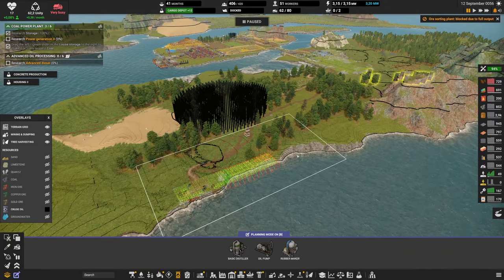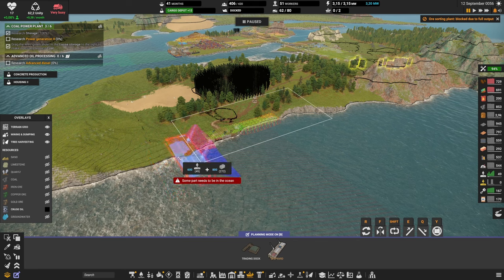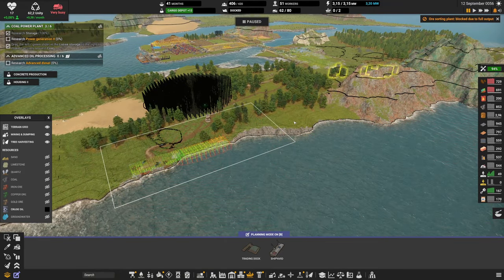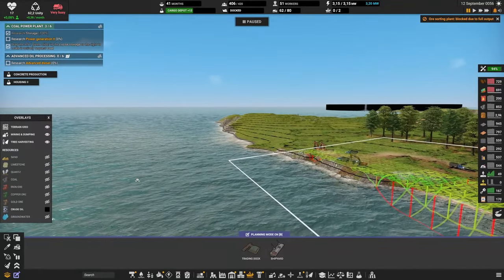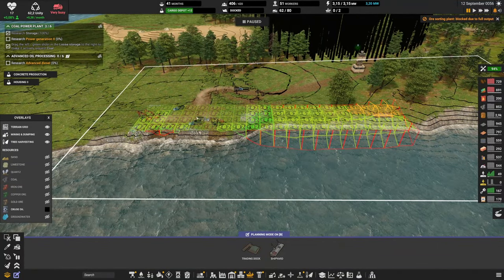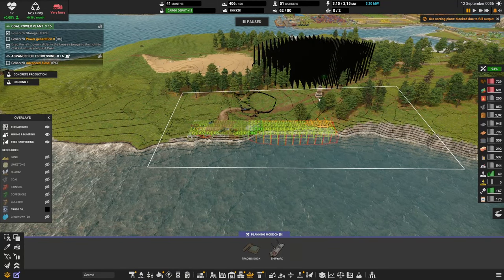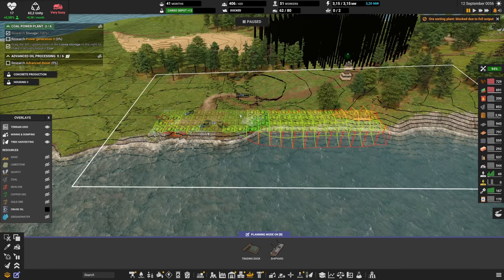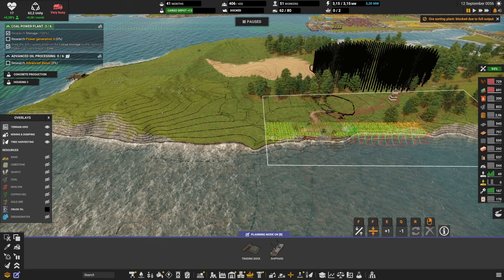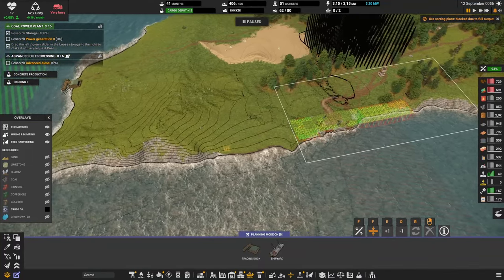The problem with the cargo depot is you need a place to put it. If you put a scrapyard — or even just a trading dock — this is roughly the size of a good cargo depot. There is nowhere on the map I can put it because it's either too high, too low, or not flat. That's why I've started terraforming over here to make it basically flat at level two. Some of it we're going to dig and some we're going to dump to make it as flat as possible, then continue on the other side.